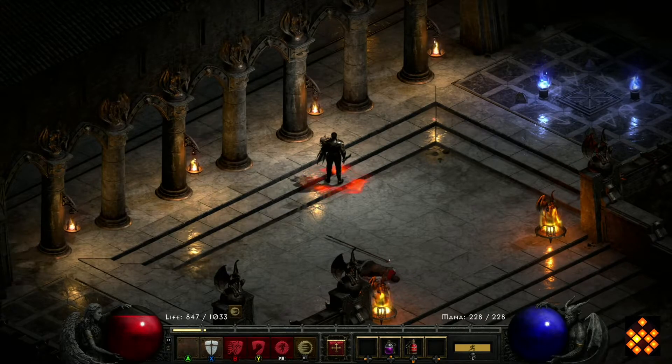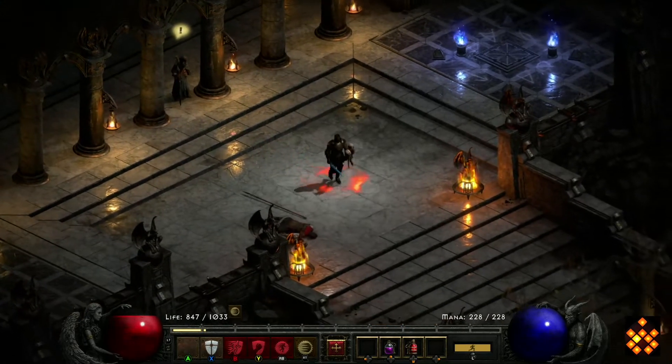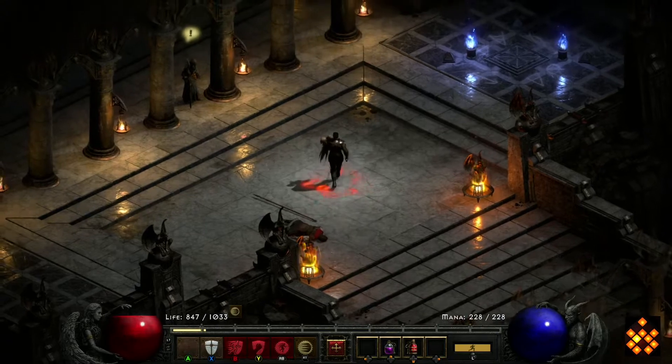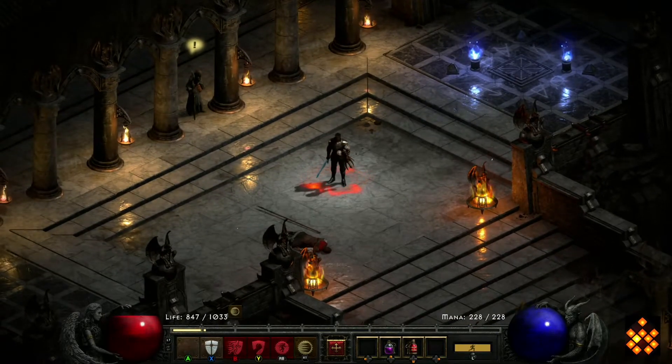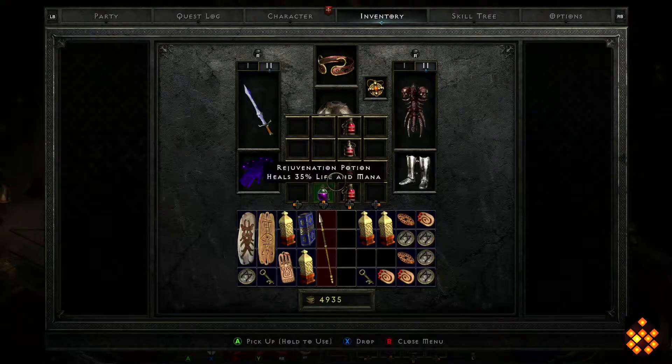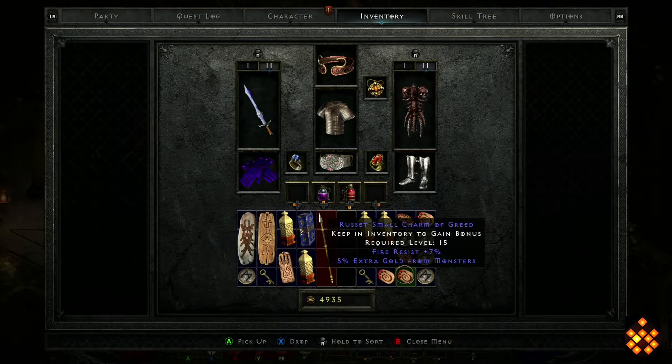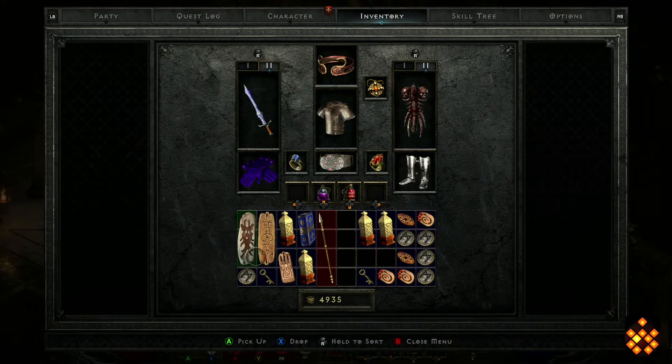As you can see, my mercenary is dead. I haven't been resurrecting him for a little while — he just dies too often, mostly because I've got crappy gear. Let's open up my inventory. I've got a bunch of crappy charms; some have good life and some have low life, but I use a kind of hit recovery for this build.